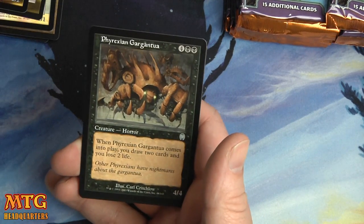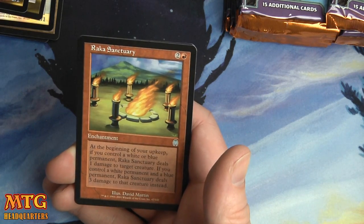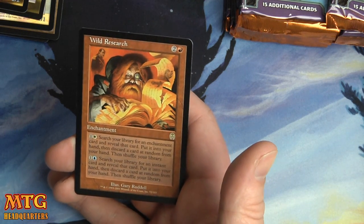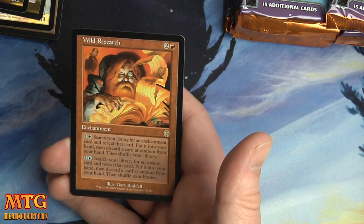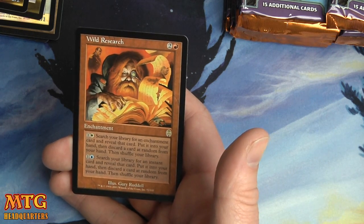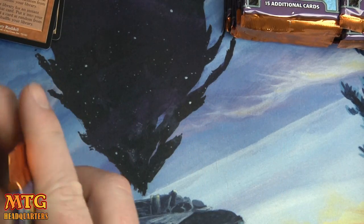Coalition Flag, Phyrexian Gargantua, Rocka Sanctuary, and Wild Research — two and a red. One and a white: search your library for an enchantment card, reveal it, put it into your hand, then discard a card at random and shuffle. One and a blue: search your library for an instant card, put it into your hand, then discard a card at random and shuffle your library.